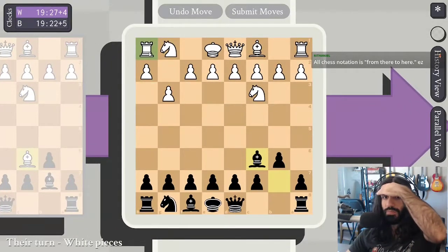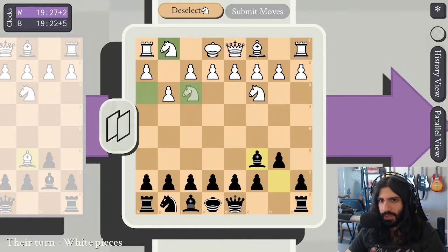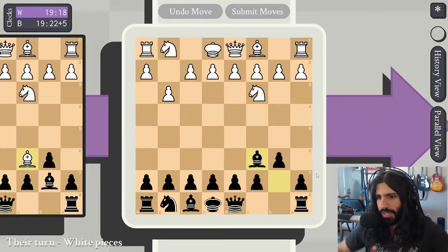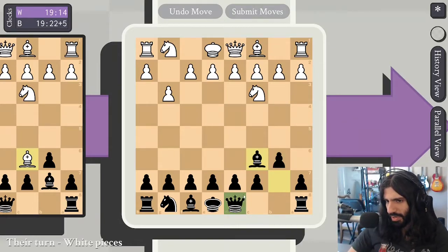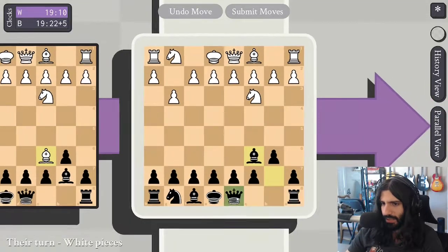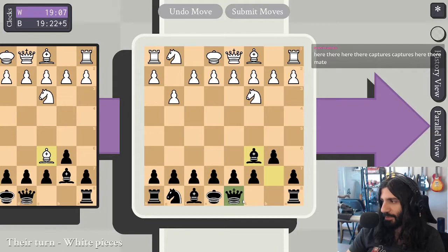We're obviously going to take here. If he doesn't want to lose this rook then he has to bring his knight out and then we ruin his pawn structure. That seems fine. Of course we've got our own weakness here on the queen side, which I really don't appreciate. It's possible you could take advantage of this. You also can't castle queen side, which is what I would like to do. You can't castle at all in this game mode.